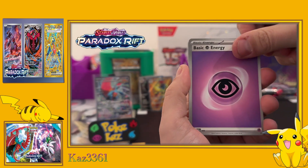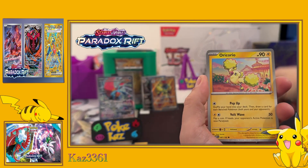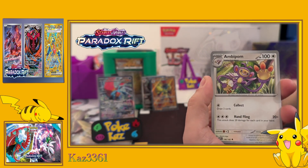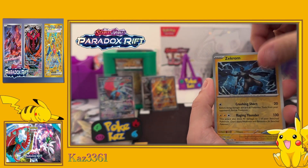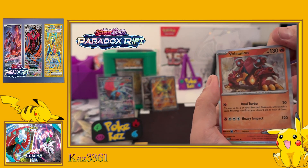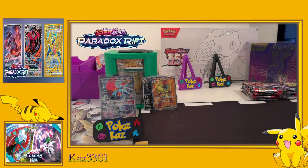We've got psychic energy, Magby, Vanillite, Horcross, Swablu, Ambipom, Snorlax Doll, Tinkatink, a reverse holo Zekrom, reverse Mantyke, and the Volcanion holo. Not a hit card but still a lovely card.